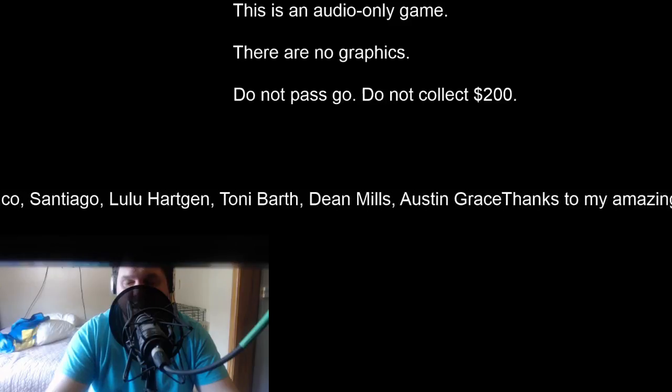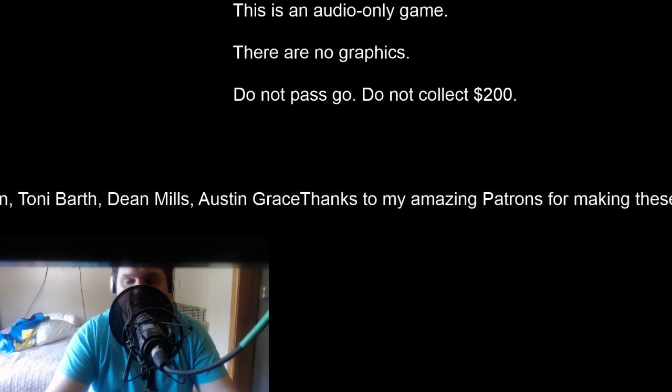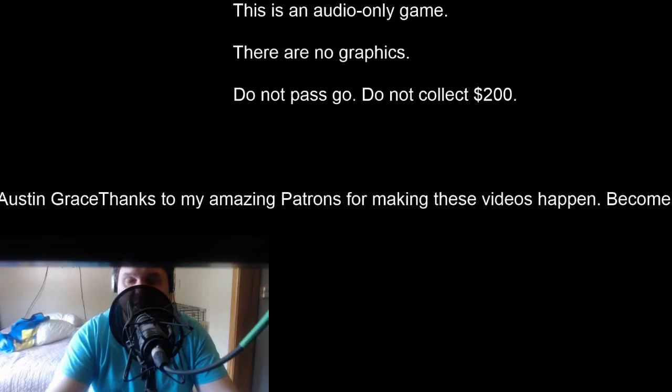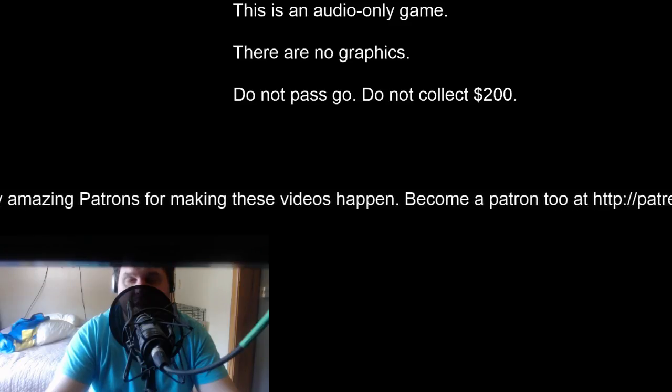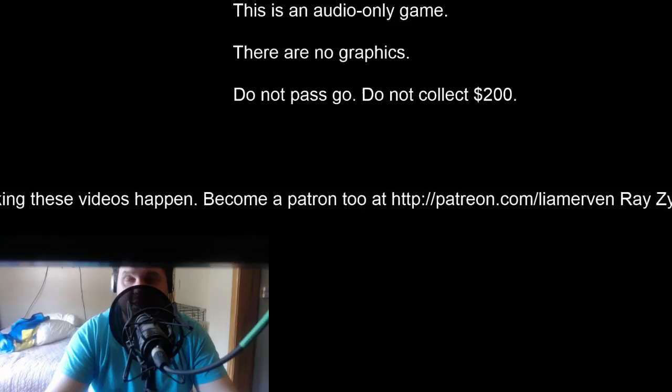Welcome to the High-Low game. High-low! Alright, this one's fun. Initial number is seven. Will the next number be higher or lower than seven? We don't even need instructions for this one. Lower. Correct, good going. Next number is five. Will the next number be higher or lower than five? I'm going to say lower. Correct, good going. Next number is zero. Will the next number be higher or lower than zero? Higher. Correct, good going. Next number is nine.